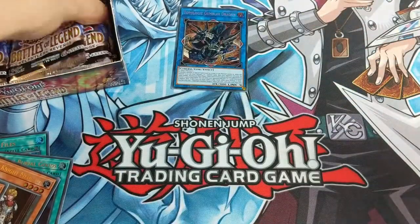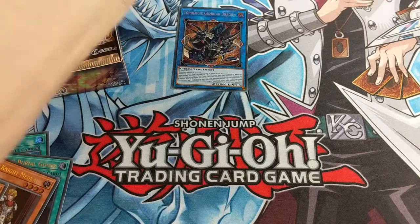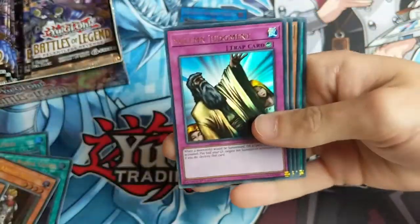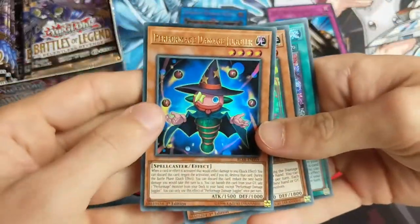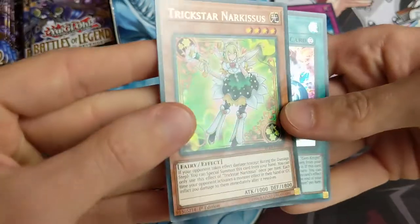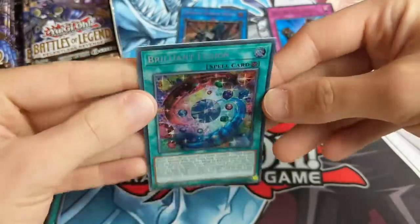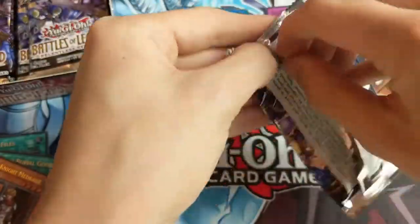Really liking a lot of the art on these cards - very happy with Topologic Gumblar Dragon. Iron Hans, Solemn Judgment ultra rare - lovely, I do need a Solemn Judgment. Performage Damage Juggler, Trickstar Narkissus again - well, at least it's ultra rare and looks nice. Brilliant Fusion secret rare - I like this one, it's actually a very very good card for Gem Knights. Still got a few more left.